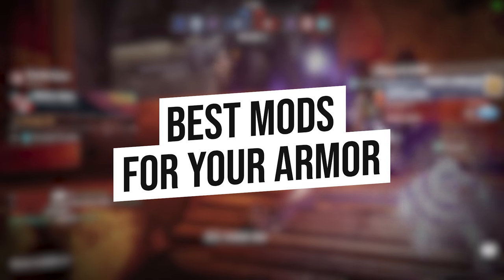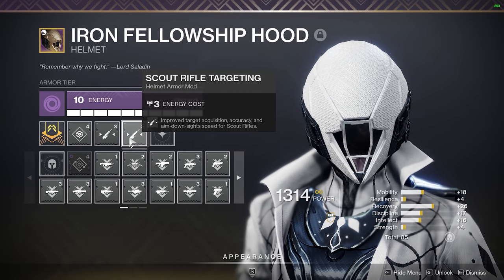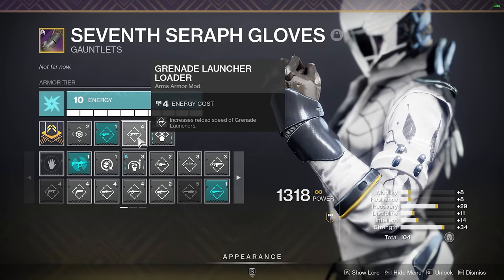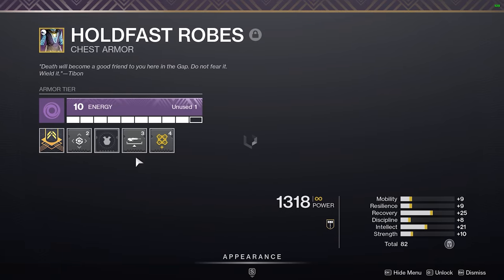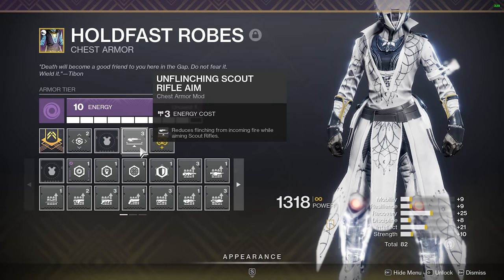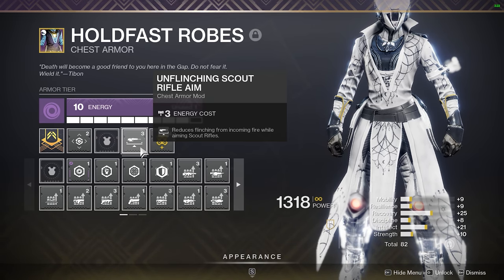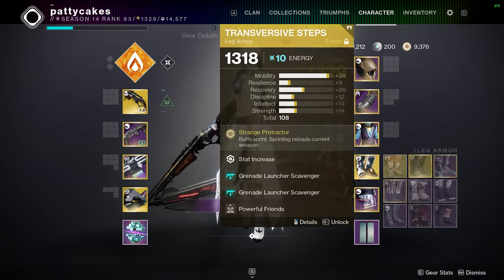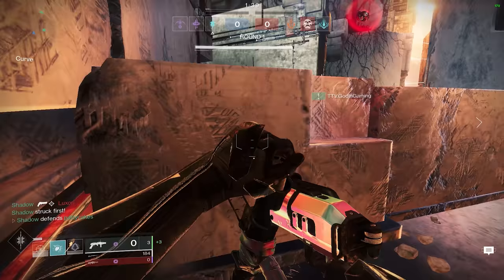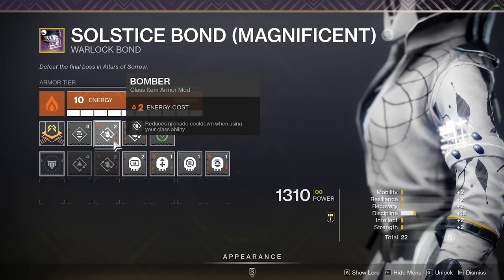As far as mods, here's what I found to be most helpful for all three classes. For your helmet, you want double scout rifle targeting mods to make Deadman's Tale even more oppressive with more aim assist. For gloves, I was using the seasonal scout rifle loader as well as the grenade launcher reloader just in case I needed to force a faster reload than the auto-loading perk provided. For your chest, nothing is really that important since you don't need to aim down sights on either weapon too much, so unflinching mods lose a little bit of value — you can use charge with light or intellect mods, or unflinching scout rifle aim for longer range duels. For your boots, you definitely want double grenade launcher scavenger, which can be bought super cheaply from the seasonal artifact. More grenades are always a good thing because you can freely spam them around corners and take more speculative shots. For your class item, you can go with double bomber mods or anything else you like — it's not critical for the build.